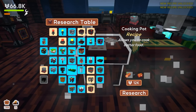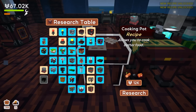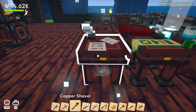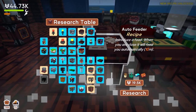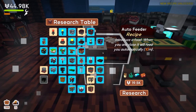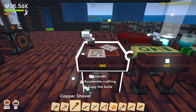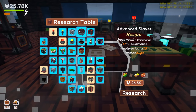The cooking pot allows you to cook better food — I'm not super worried about that. Let's go ahead and get a collector v2 and spend some time today figuring out what's going on. There's clearly a lot of stuff I'm missing. Let's also research the auto feeder — boom, done.